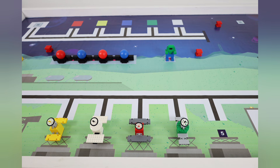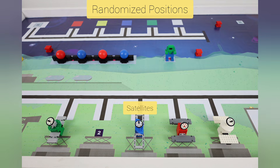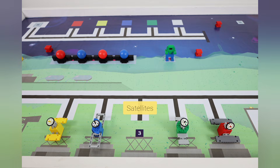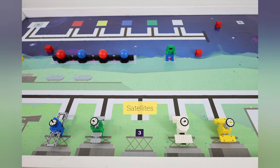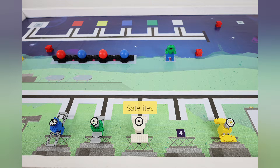Lastly, we look at the game field elements that will be randomized. There are five satellites, but for each run only four will be used. These four satellites will be picked and placed at random in any of the five positions. The satellites are placed as shown, with their antennas always pointing in the direction of the wall.